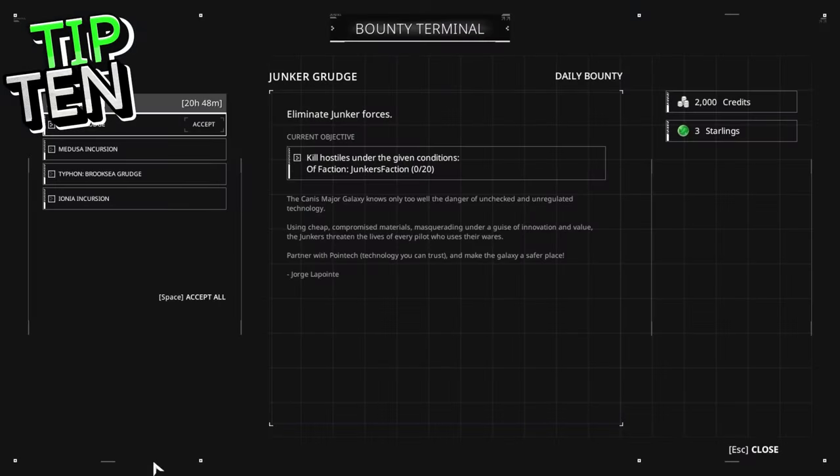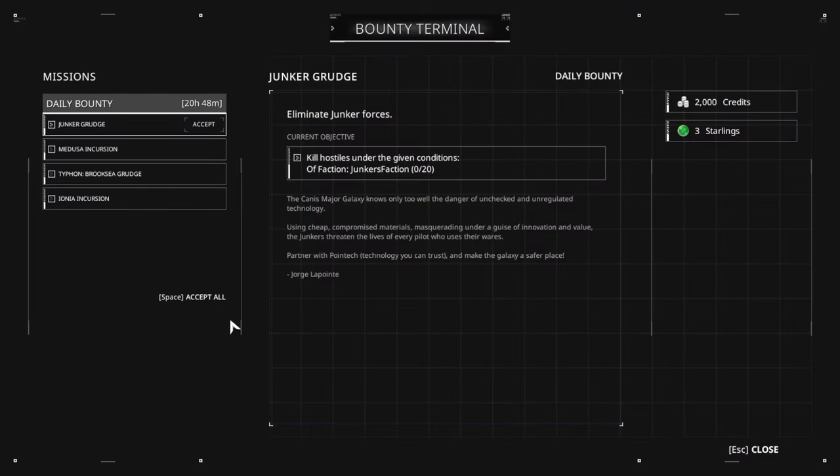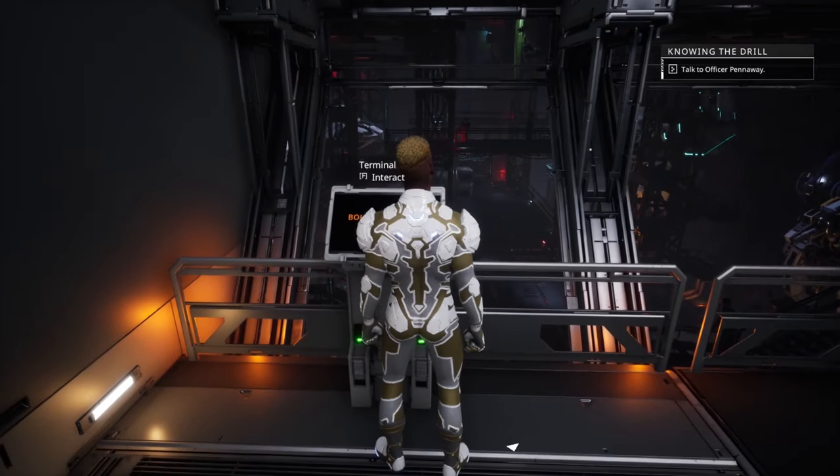Long Stack. If you like completing daily missions from the terminal near the hangar, why not click the Accept All button to stack the quests and get even greater VPK — that is, value per kill.